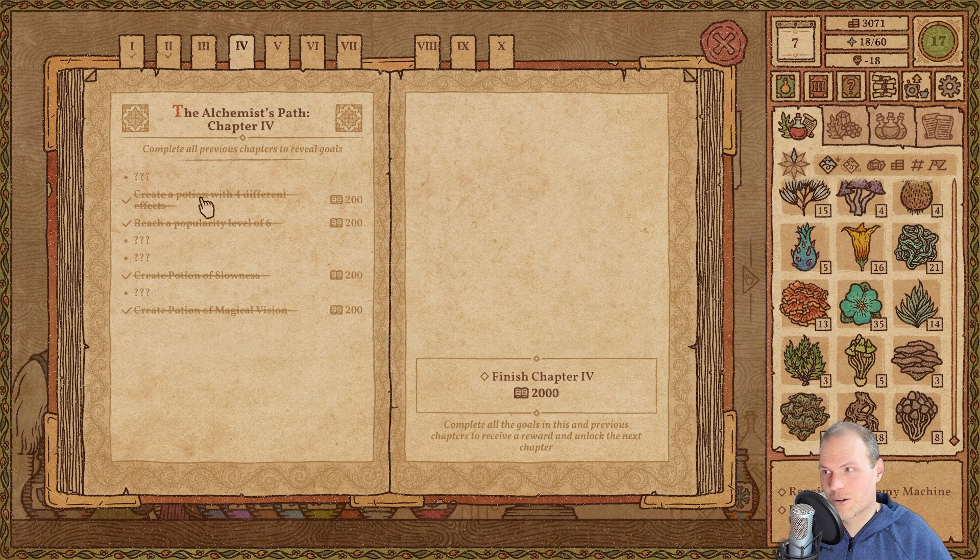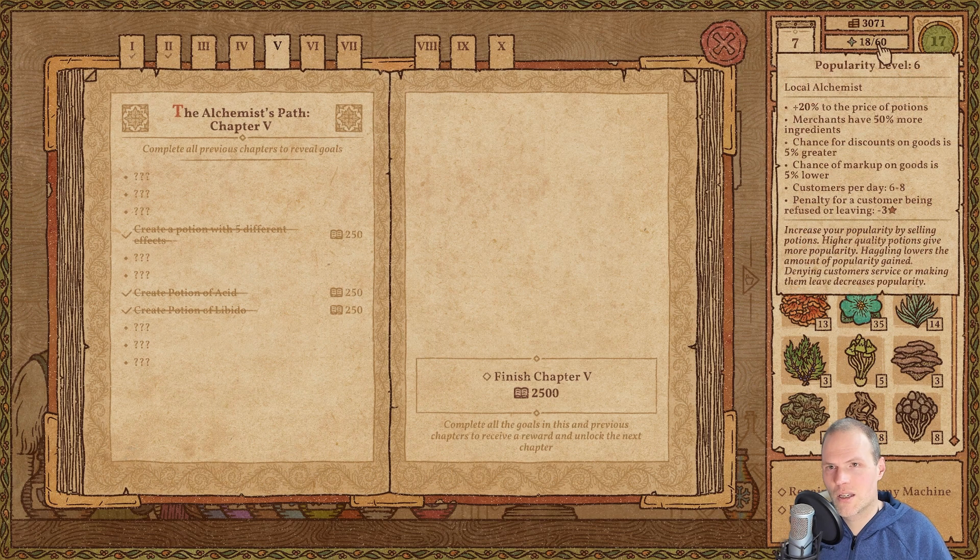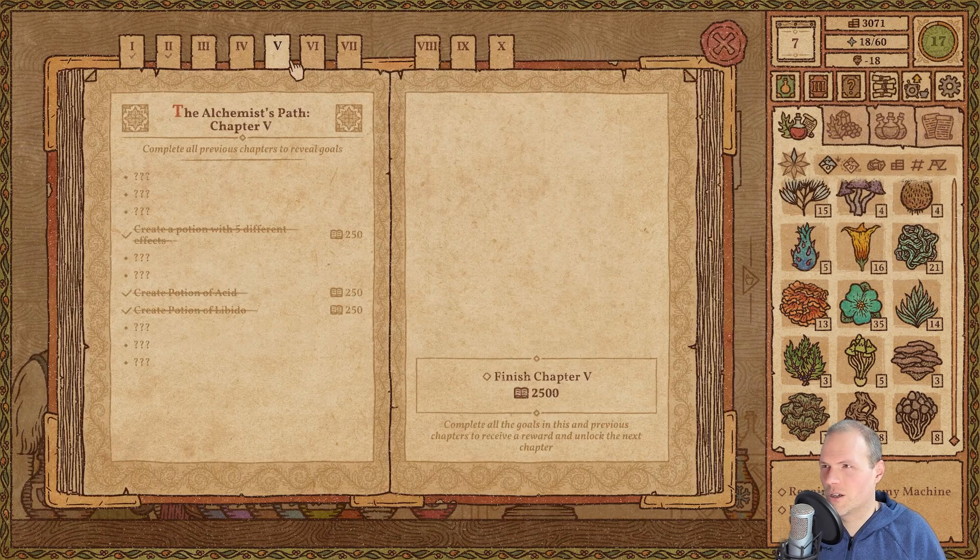Chapter 4 requires level 6, which we already have. Chapter 5 will require level 7, which we'll get within about 16 customers without haggling. Some of those have already passed. We can see customers per day is 6 to 8, so that's just three days' worth of customers if things are going poorly. There's no way we won't get level 7 in time to finish Chapter 5.